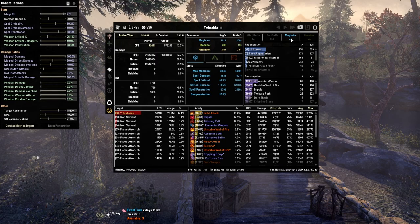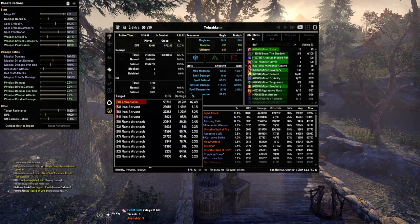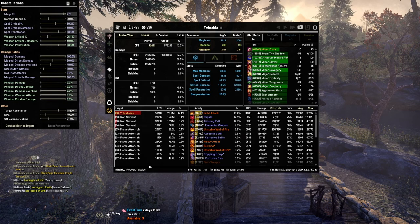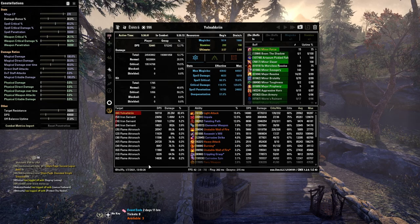Now we move on to the window that catches everyone's eye. In the bottom left corner we have the target window. Here you can see all the targets that were hit during that fight — the DPS and damage done to each individual target, and the percentage is how much of the overall damage that fight went to that target. If you want to see the skills, buffs, and debuffs on a specific target, you can click it here.